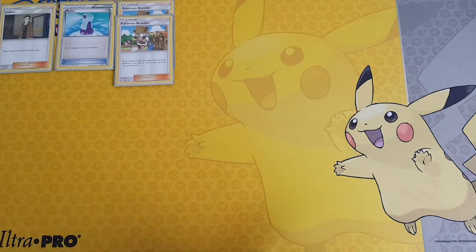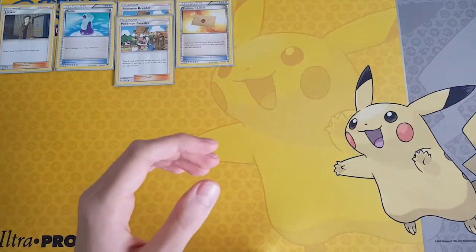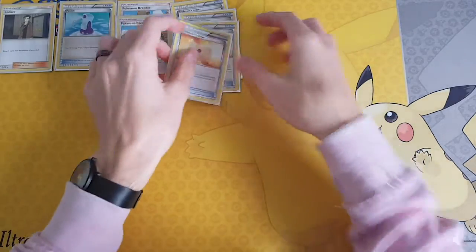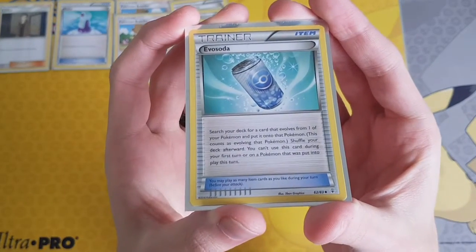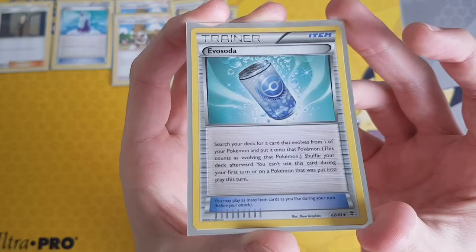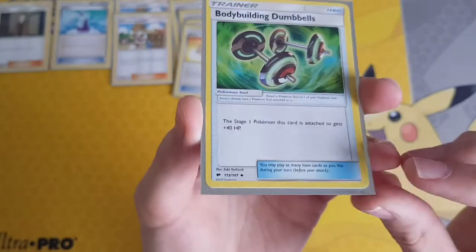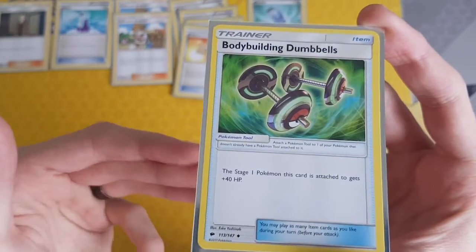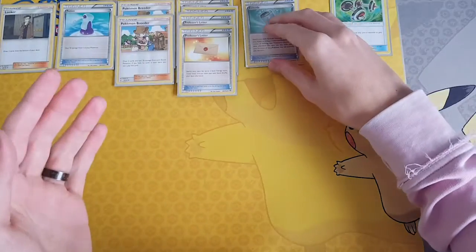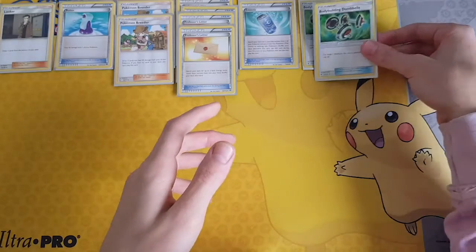Next we play a playset of Professor's Letters — you search your deck and draw two basic Energy cards such as Fighting, Psychic, and so on. Then we play one Rare Candy — you search your deck for a card that evolves from one of your Pokémon and put it onto that Pokémon, then shuffle your deck. You can't use this during your first turn or on a Pokémon that was put into play that turn. Then we play two Bodybuilding Dumbbells. I play this for the Malamar and Lycanroc as they are Stage 1 Pokémon — they get +40 HP, which is very effective in the meta, especially when you're facing Buzzwole or Garchomp.